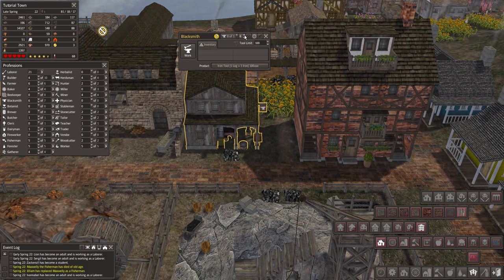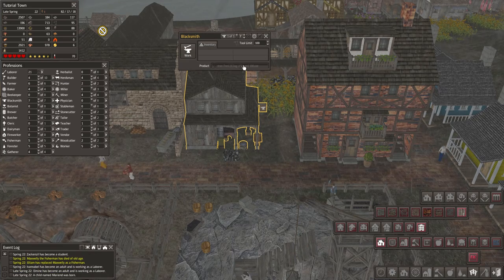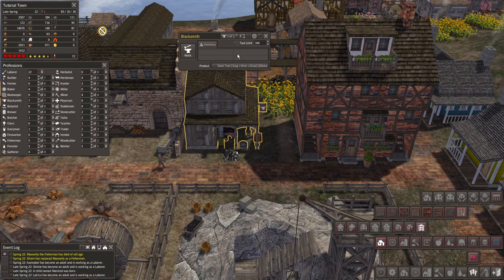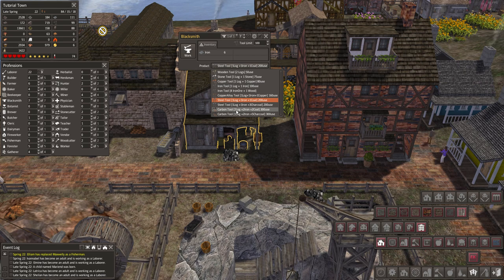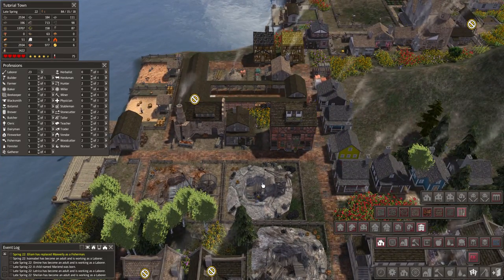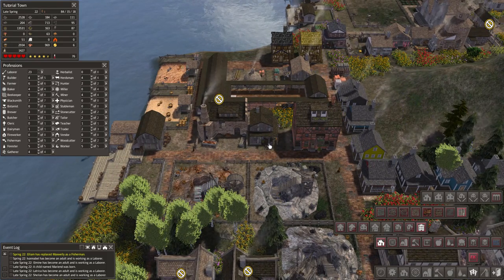One reason I like the corner blacksmith is it allows you to bump up to two workers if needed. We're hovering around 100 tools right now, but maybe we'll start making some steel or carbon tools down here. Carbon tools last the longest, and he's right across the street from the coal mine, so he shouldn't have far to go for what he needs.